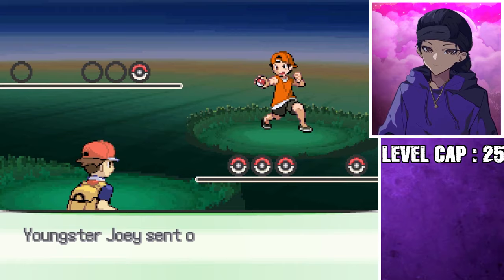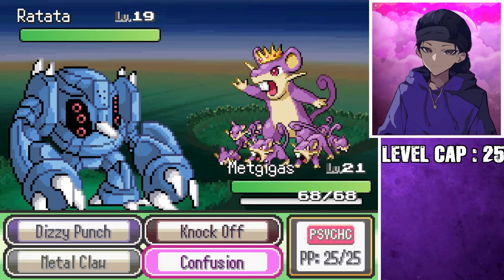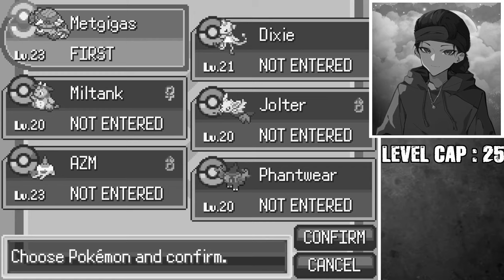Youngster Joey — oh, Youngster Joey and the King of Taters. No way, he's finally got the top percent! It's a shame that I have a Metagigas. If that fight wasn't enough to show Metagigas' strength, then maybe the gym fight will convince you otherwise. This is how confident I am — I'm only going to bring in Metagigas. That's it. I'm so confident. Nothing else you throw at me is going to stop me.